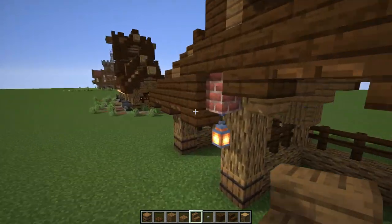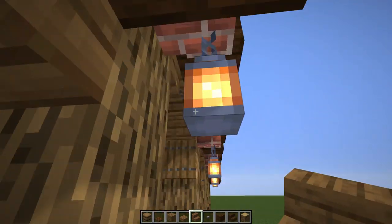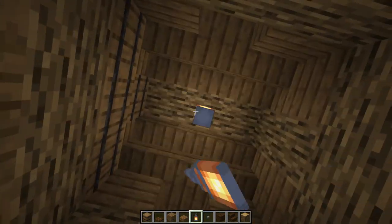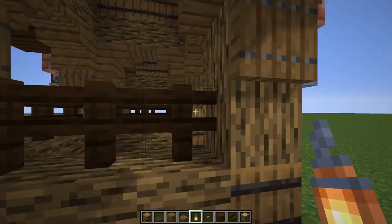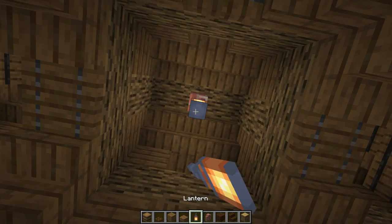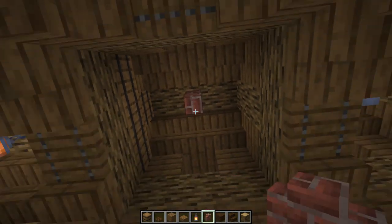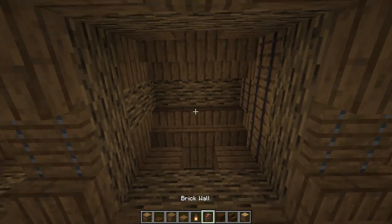To get a little bit of light in here, just drop some lanterns in the center - this should illuminate pretty good. If you want you can drop it down with a fence or a wall, maybe like this to give it a little bit more coverage on that lantern. That's looking pretty good - do one more over here.